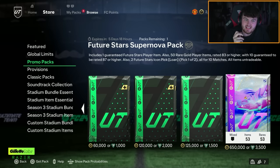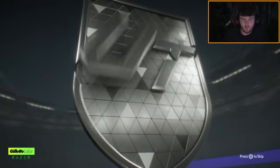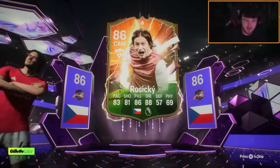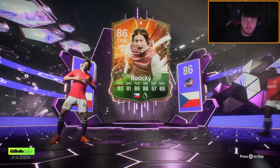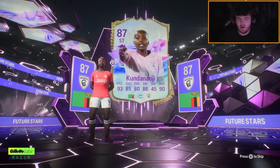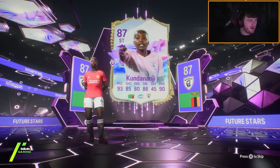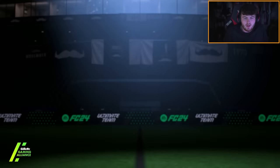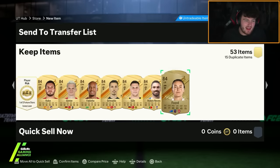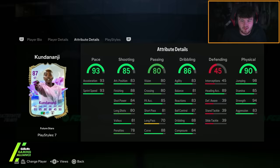One guaranteed Future Star, 50 players, 83-rated, 87 or higher. We want an icon in this — if not, a very nice Future Star Garnacho. We get a Future Star in the front: a Croatian CAM. Is that Rzinski? Okay. It's an 86-rated hero — not very good. Who's going to be the flip-side Future Star? Kudinanji. I didn't even realize she had a card — must have been a mini release today. How much is she? 25k? She's really cheap — probably a great card off the bench. It's definitely not what we were looking for, to be honest. That's pretty bad. The one guarantee and we get a 25k player, plus a hero in there as well. Not ideal.